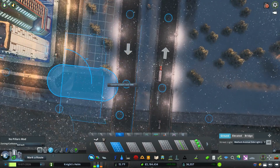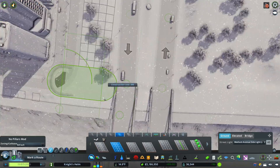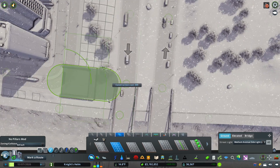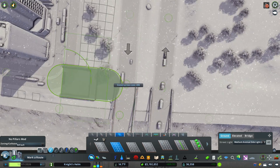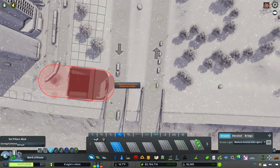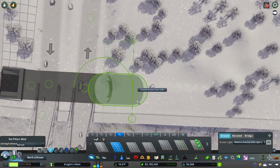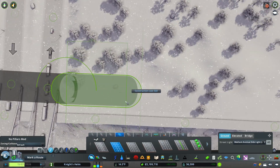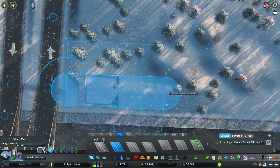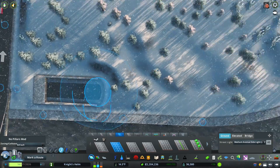I want to get this road to actually go under the bridge if I can. It looks like I can — it's going to be a really steep drop to get down there, but it looks like I can manage it. Then come back up — we'll make that a little less severe — and bring that up. There we go.